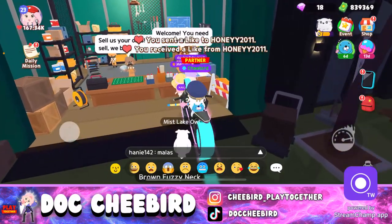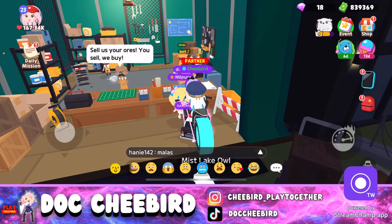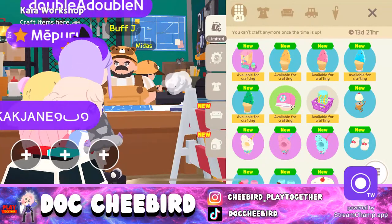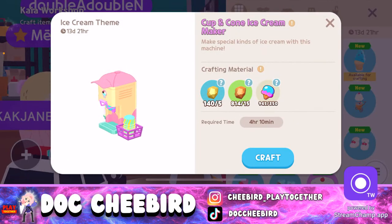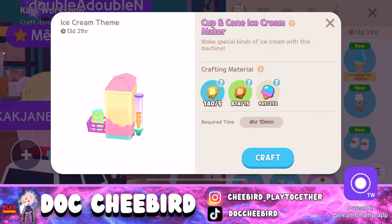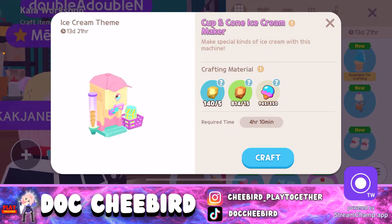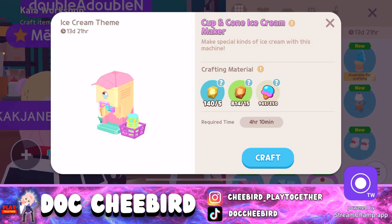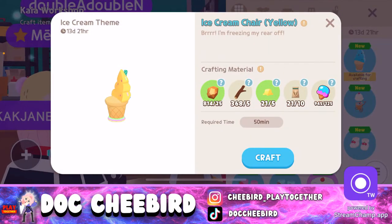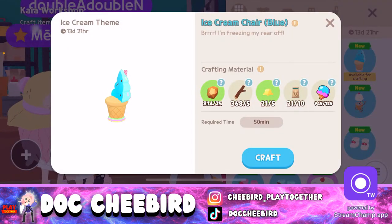Let's move on from that very unlucky draw. Now let's see what we can craft at the craft shop. We have chairs — the ice cream themed cup and cone ice cream maker, and you can use ice cream coins to craft. There's also the ice cream chair in yellow, pink, and blue — craft one, install it in your house, and you'll be done with one of the tasks. I'll craft the pink one.